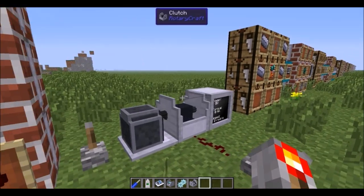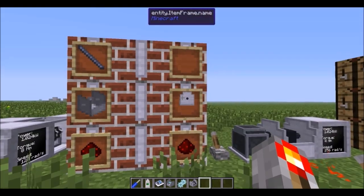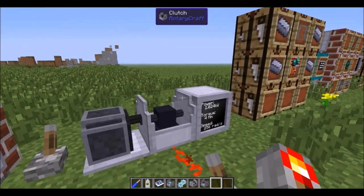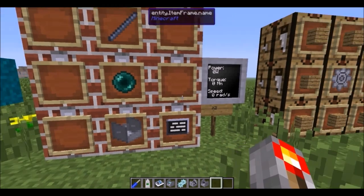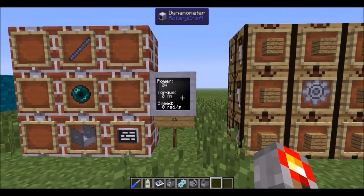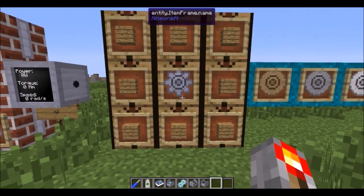You can make a clutch, which only emits power when powered by redstone — crafted with redstone dust under a steel shaft or its assembled form. You also need a screen for some future recipes. Using that screen, an ender pearl, and a shaft, you get two dynamometers, which tell you the power, torque, and speed. I've been using them a lot throughout this video. They don't do anything to the power at all.